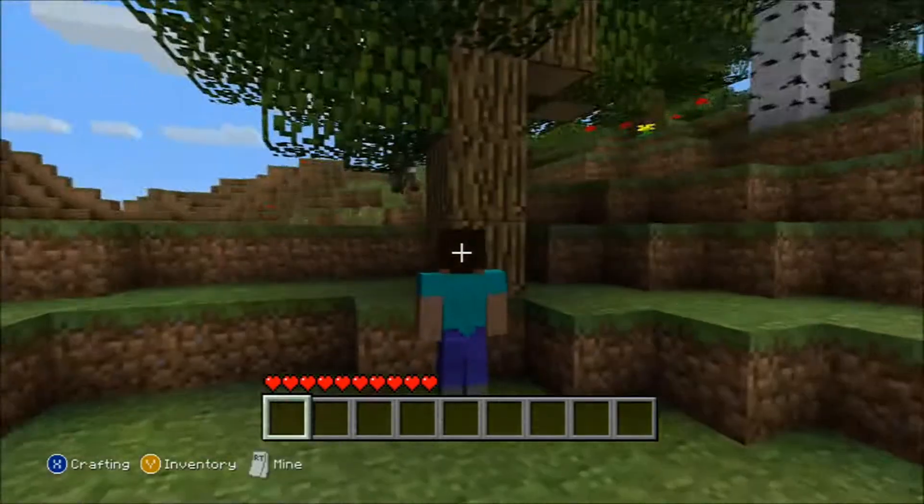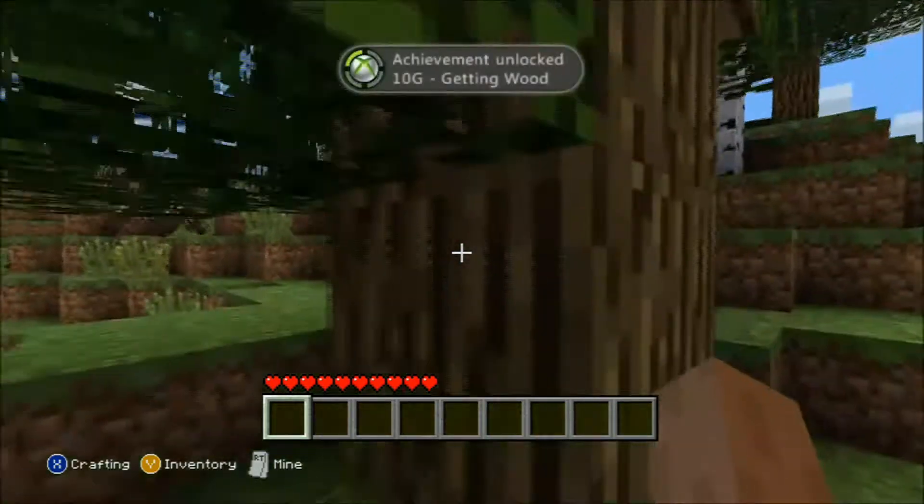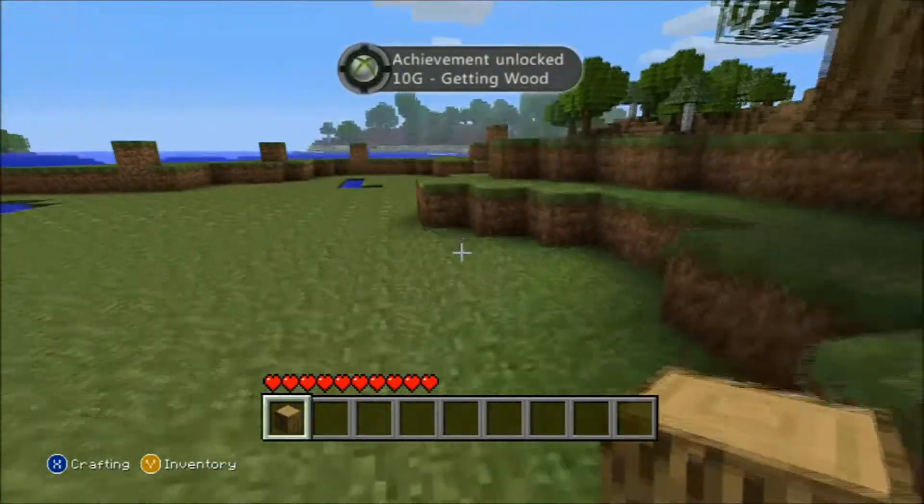Second one — Getting Wood. We're going to knock the heck out of this piece of wood here, and the tree's just going to float. And that's how you get the achievement of Getting Wood. It just floats in the middle of the air.